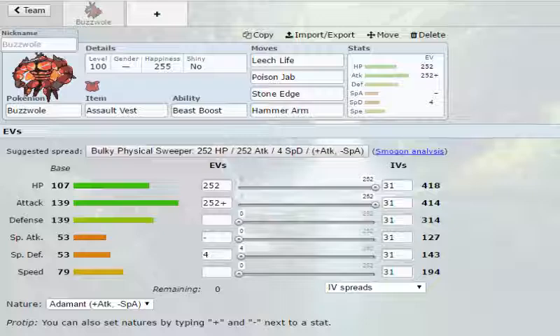So in doing this build, what we will be doing is we will be maxing out its HP, its attack, and then some special defense investment. You want to run Adamant to make the best of his attack, so he'll have a max of 414 attack, 418 HP, 314 defense, 127 and 143 special attack and defense, and then 194 speed.